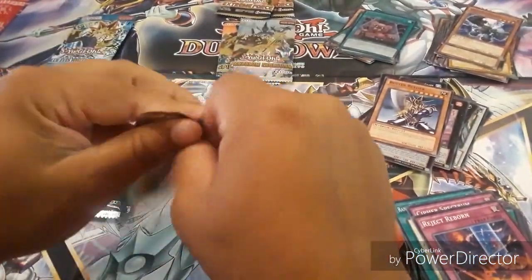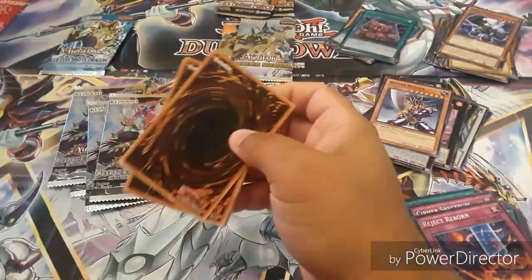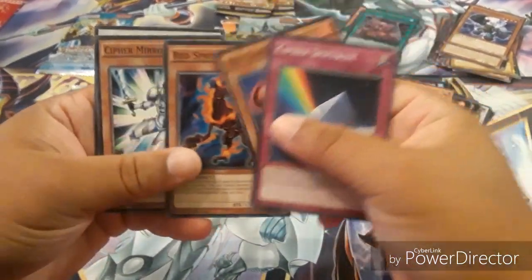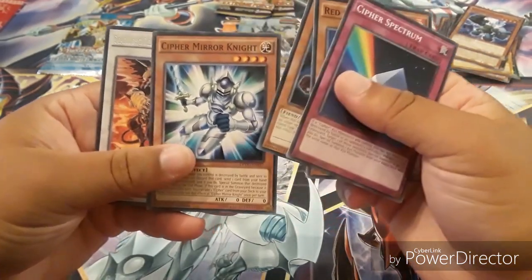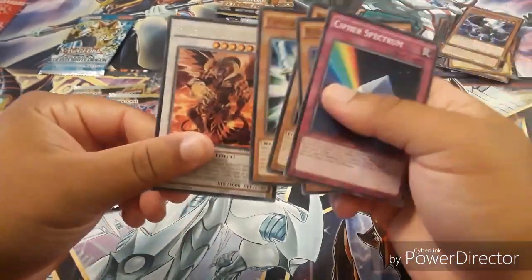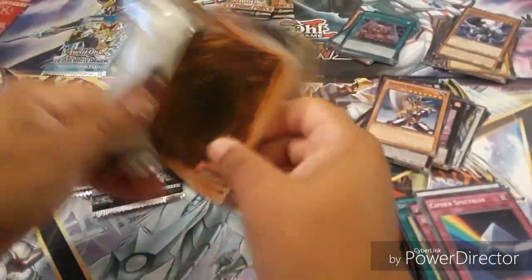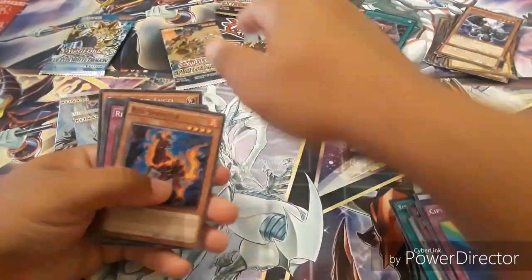Let's continue with this awesomeness. Like I said guys, this video is going to be a little bit longer than the others, but I hope you guys enjoy it — like and comment down what you think about this opening. It's 50 packs in total and it's very awesome. Cypher Armor Knight and one of those dragons that I already had — and it's only Rare. So I'm so excited — I know we've got some nice packs over here that we still have to open.